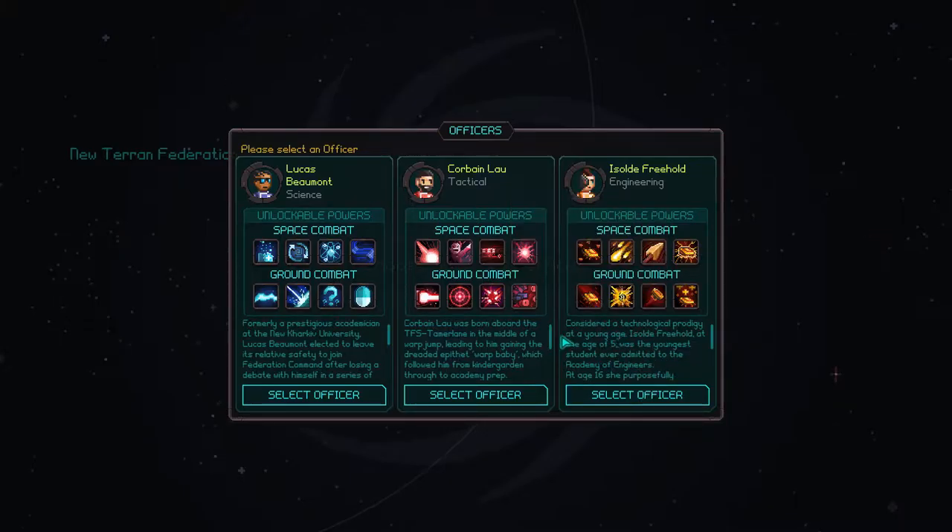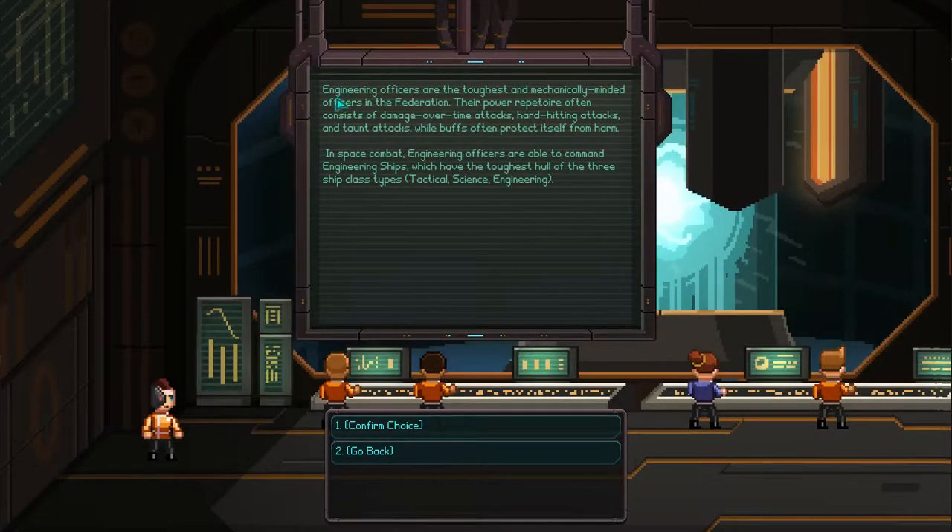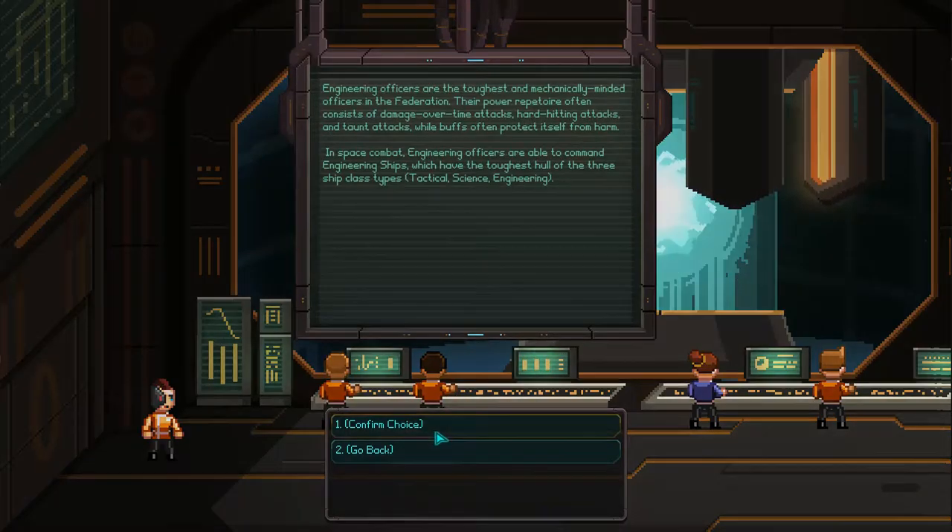Considered a technological prodigy at a young age, Isolde Freehold at age five was the youngest student ever admitted to the Academy of Engineering. At age 16 she perfectly transfigured herself, transplanting some home-cooked cyborg appendages, leading to several psych evaluations which she passed with flying colors. Engineering officers are the toughest and mechanic-minded officers in the Federation — their power repertoire consists of damage over time attacks, hard-hitting attacks, and taunt attacks. In space combat, engineering officers command engineering ships, which have the toughest hull of the three classes.